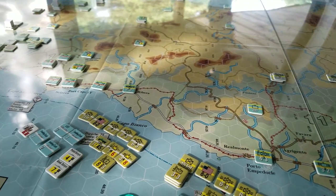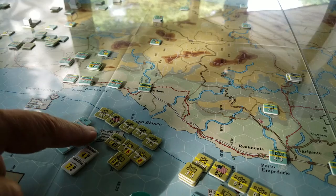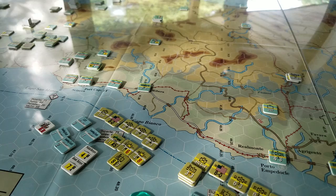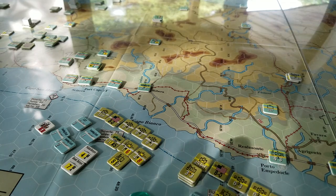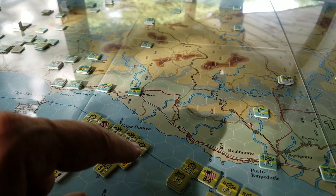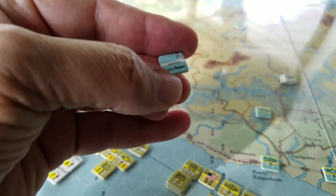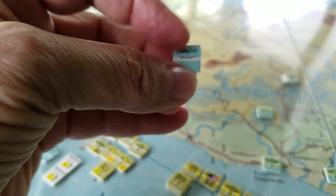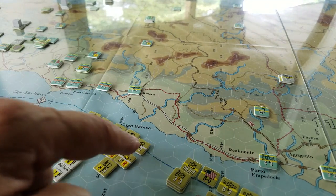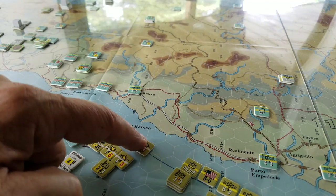One thing I did want to mention is that I posted a picture just recently of the invasion forces and the landing craft and things like that. And I felt like there was something wrong because I had about two and a half divisions left over that couldn't fit on the landing craft. And there's a very simple reason for that. Here's a landing craft with two regimental equivalents, or one regimental equivalent. And this is a regiment here — that's one regiment, which takes up one RE of space.